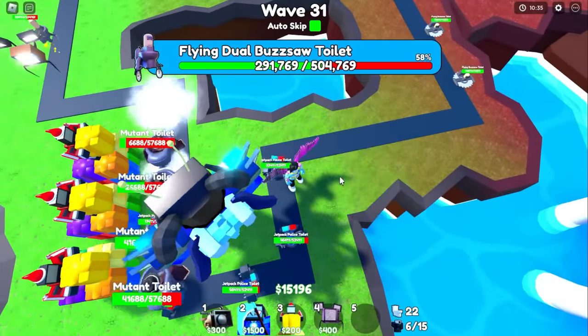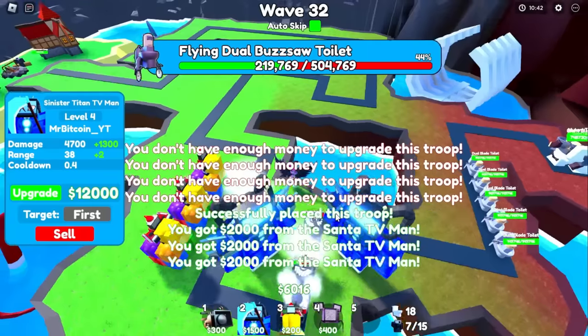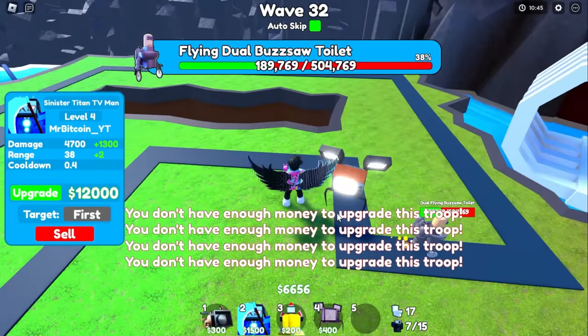Can we fit one right here? Oh, we can fit one right there. Now what we can do is upgrade this guy. His next upgrade is going to make him a ton more powerful — his cooldown goes down a bunch, so he should be able to handle a lot of these things.